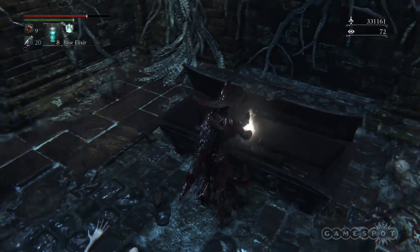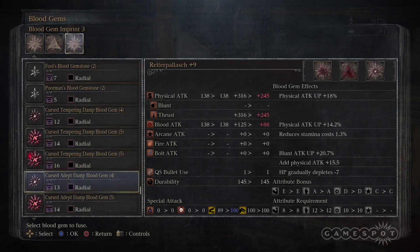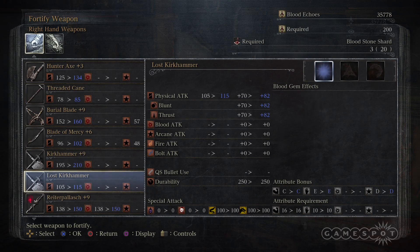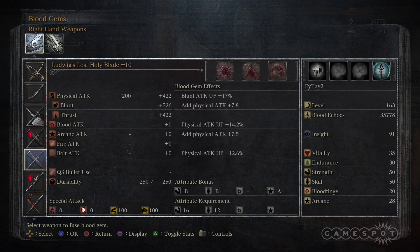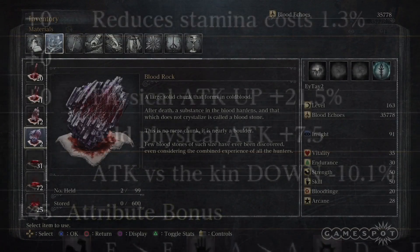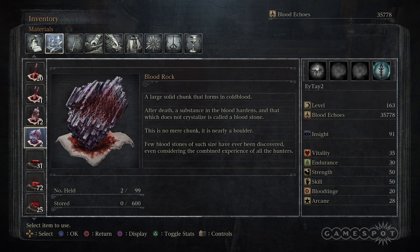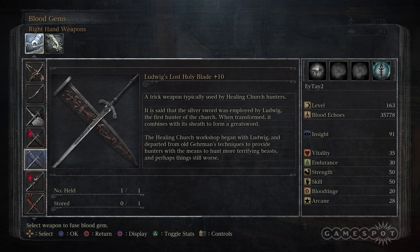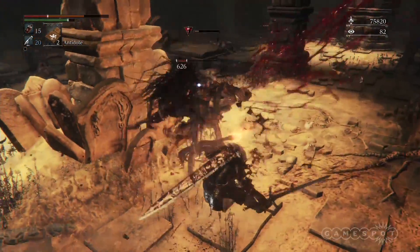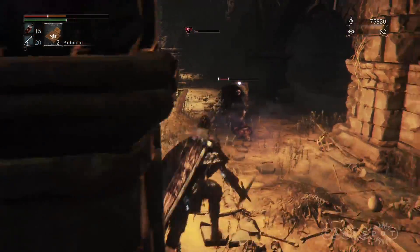Chalice dungeons also offer high level gems that you can find that you can't find in the story portion, as well as alternate weapons for you to hunt for. You can get a lost or uncanny version of a pre-existing weapon, which has the same base damage, but has different gem slots for you to customize and maximize your damage with. Some of the higher tiered curse gems are interesting, because you gain tremendous offensive power, but at the cost of something else. You'll also have the chance to acquire blood rocks from the chalice dungeons, which will give you the ability to enchant your weapon to plus 10. There's only one blood rock in the story portion, so unless you're playing New Game Plus, chalice dungeons will be the place for you to get additional blood rocks.